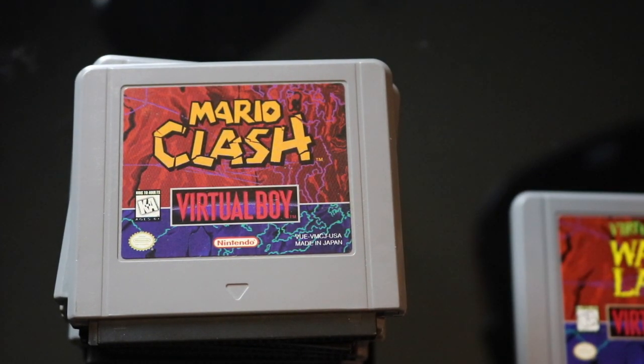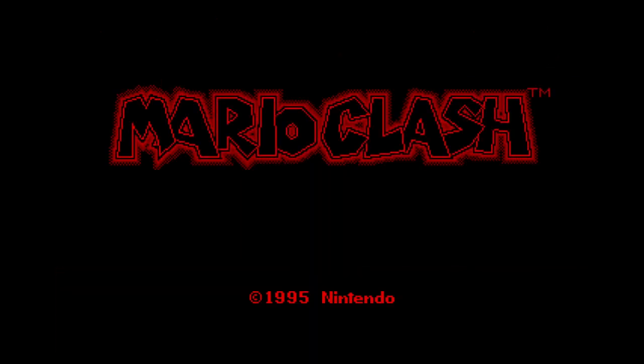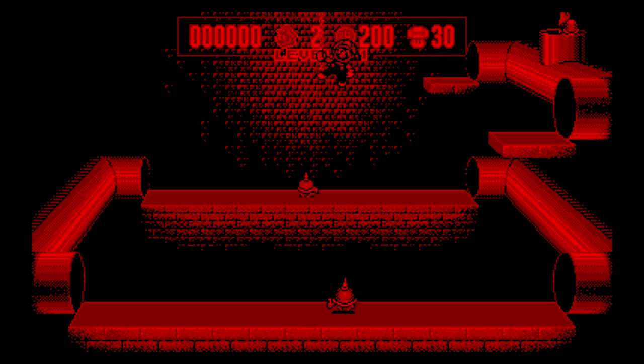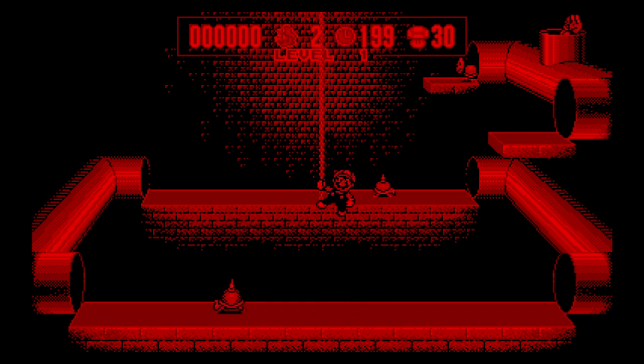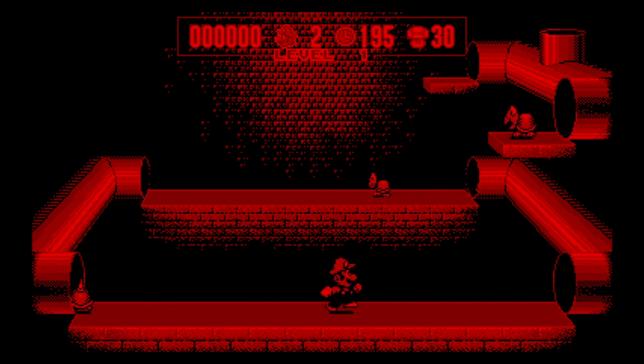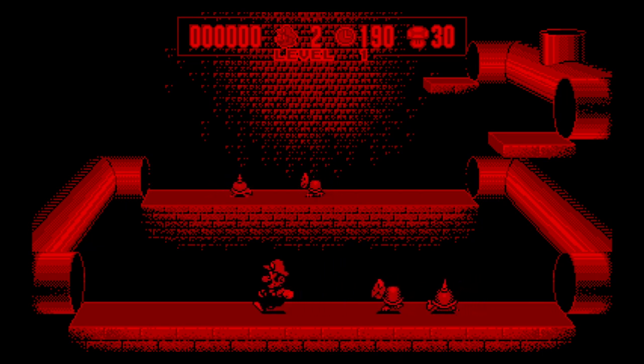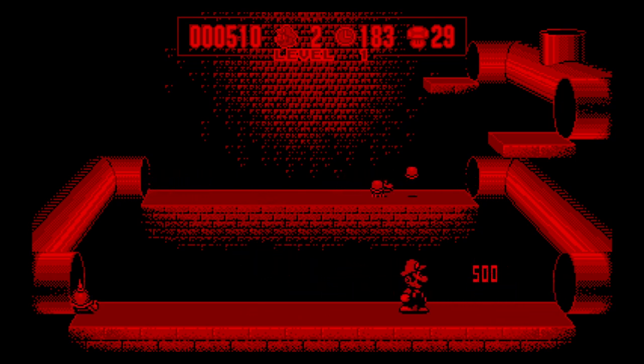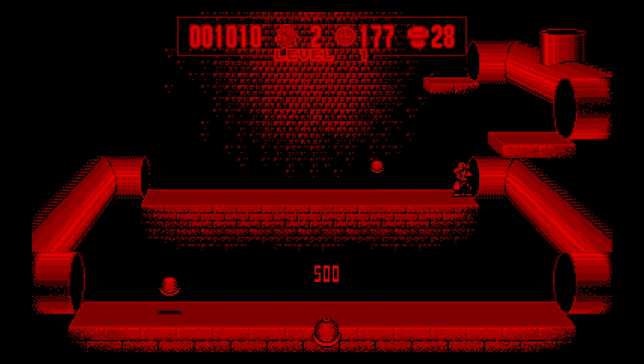Up next we have Mario Clash. This game is actually pretty cool — it reminds me of the more old-school Mario arcade game. It's not as straightforward as a classic 2D Mario where you're running through the level and jumping on the flagpole; this is definitely more of an arcade-style game. The object is to take out the spike tops or spinies by throwing turtle shells at them. Once you take all of them out, you beat the level. Level one in the books — nice and easy.